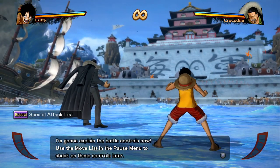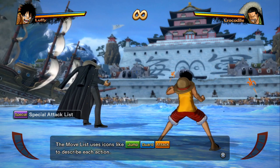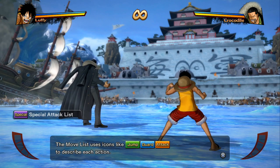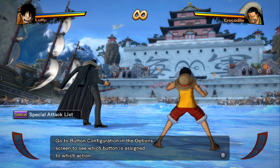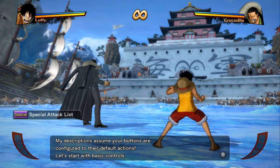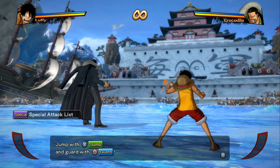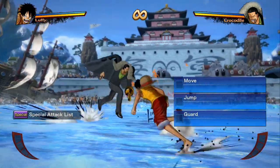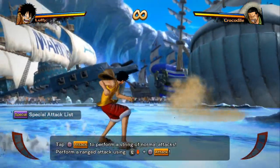Okay, the game is going to explain the battle controls now. Use the move list in the pause menu to check on these controls later. The move list uses icons like jump, guard, and attack to describe each action. Go to button configuration in the options screen to see which button is assigned to which action. My descriptions assume your buttons are configured to their default actions. Let's start with the basic controls — jump with X, guard with circle. Easy enough.